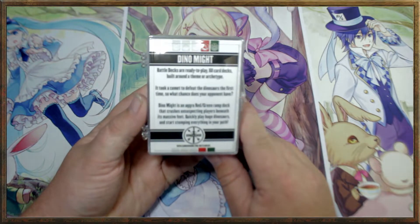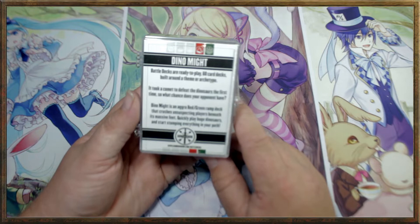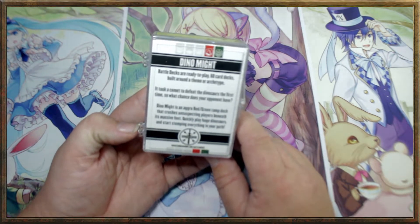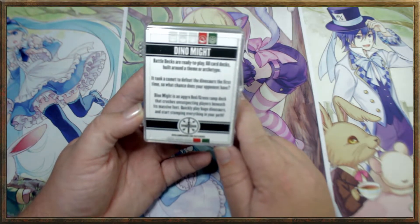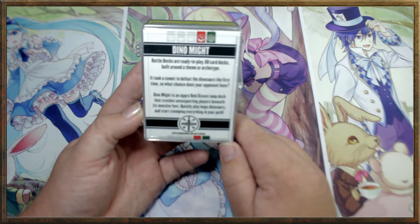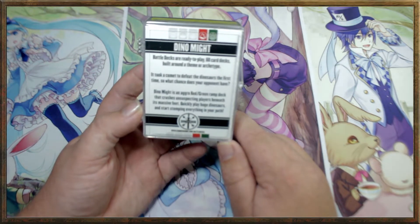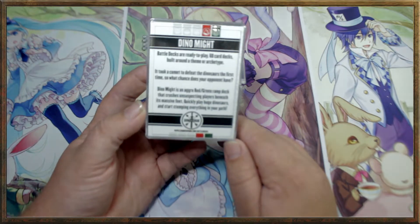It's a very simple and straightforward deck. Pretty snazzy. Battle decks are ready-to-play 60-card decks built around a theme or archetype. It took a comet to defeat the dinosaurs the first time, so what chance does your opponent have? Dino-Mite is an aggro red-green ramp deck that crushes unsuspecting players beneath its massive feet. Quickly play huge dinosaurs and start stomping everything in your path. I love it. Gotta love the flavor.